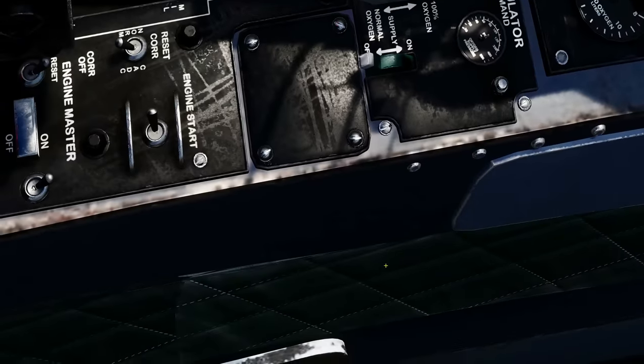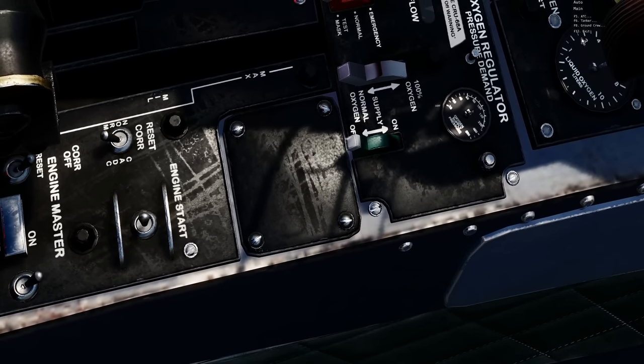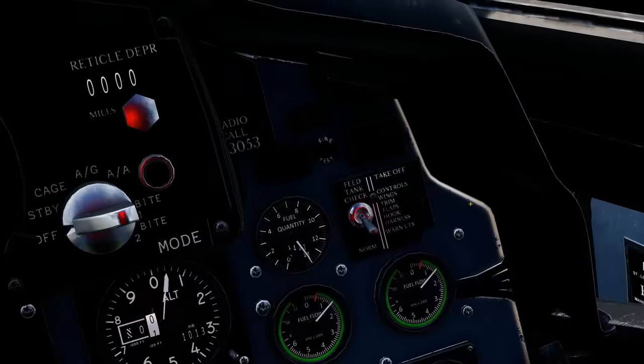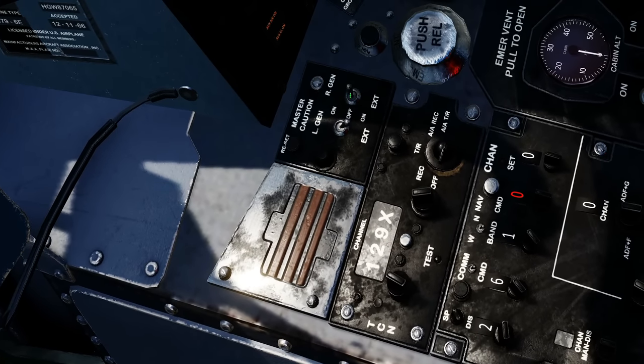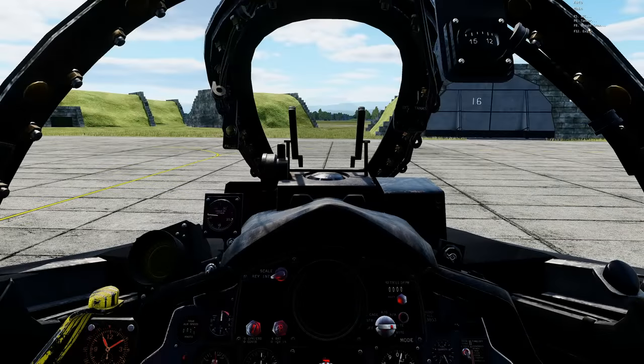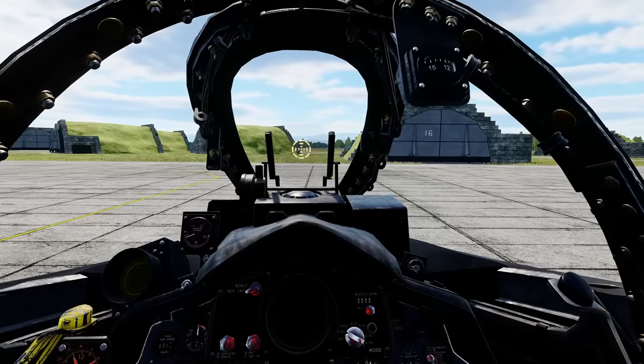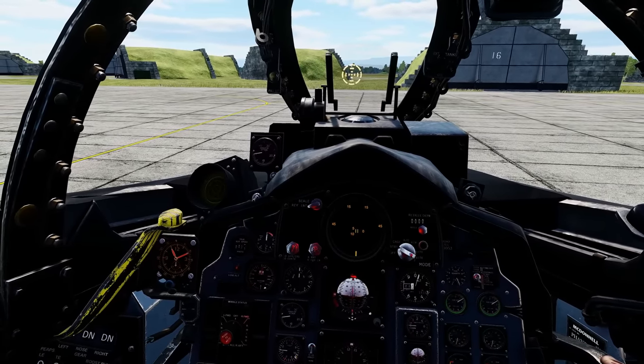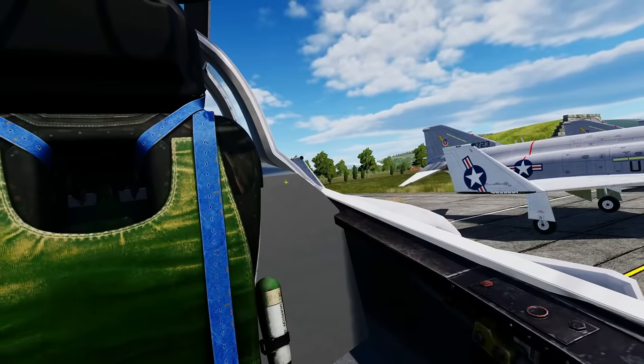Put the starter switch back to middle, then ground air supply connect again. Apply air supply and start the right engine with a right flick. Monitor the tach and wait until 70 percent, then neutralize the starter switch. On the right console set generators to internal. Then communications menu, ground crew, ground air supply disconnect. Disconnect electric power. Next activate the gunsight standby — you'll see the reticle appear. Turn radar on and RWR on.